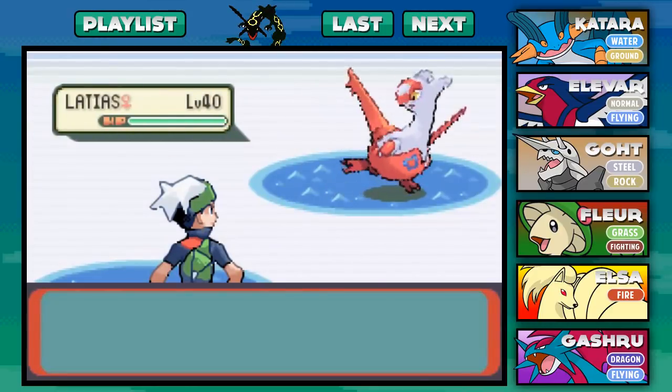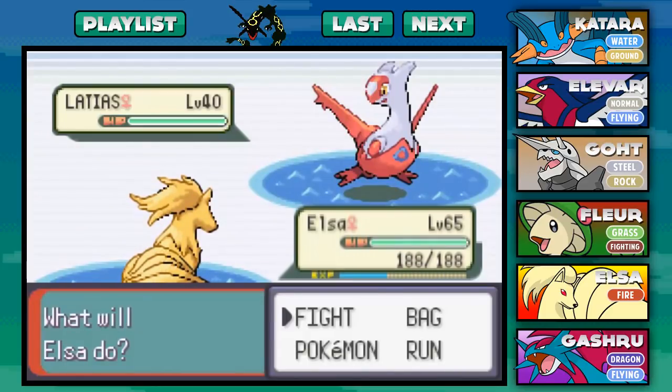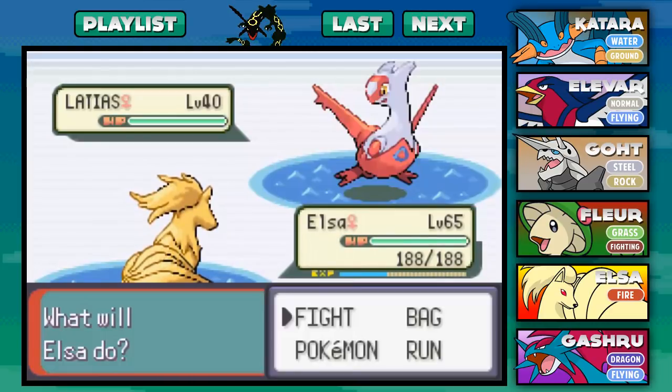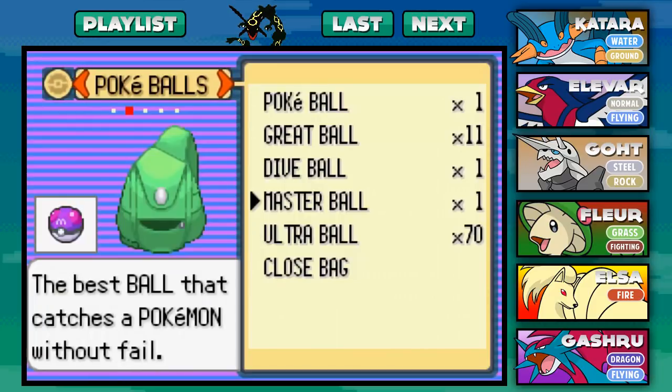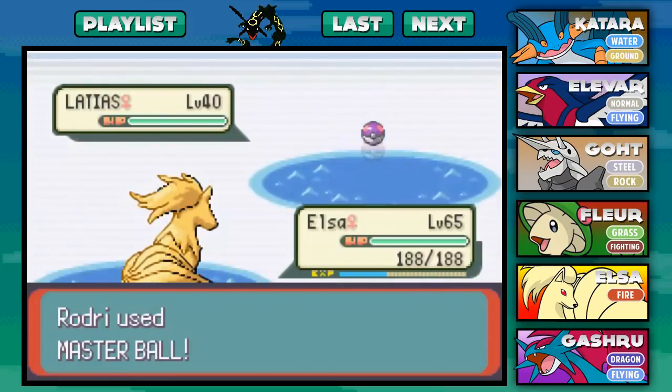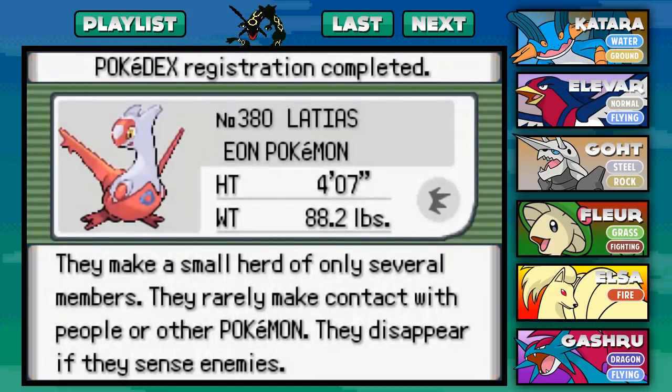So there we have it — I have finally bumped into Latias, and Latias is level 40. As you guys know, Latias is a very tough Pokemon to catch; it will run from you after probably one attack, if you can even get an attack in. I do have a strategy: I'm going to use the Master Ball on this Pokemon. I honestly just don't feel like running around all the region tracking it down. And there we have it — we have caught Latias! I'd recommend always using your Master Ball on roamers. Latias, the Eon Pokemon — its height is four feet, weight is 88 pounds.